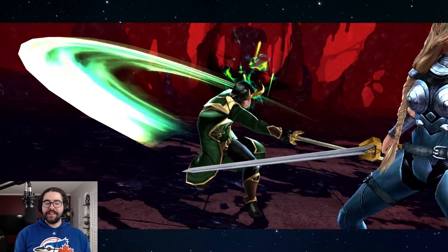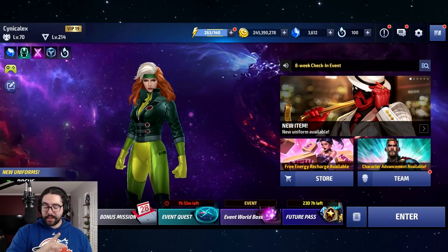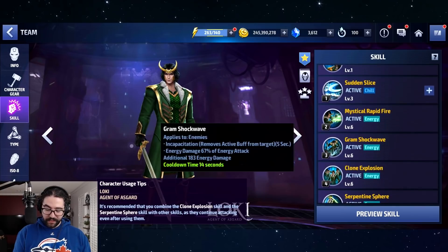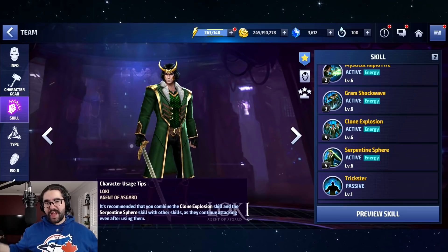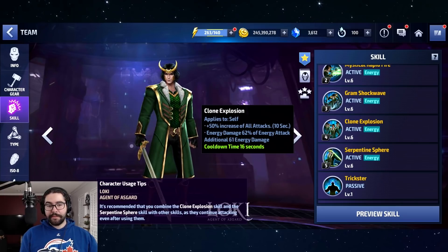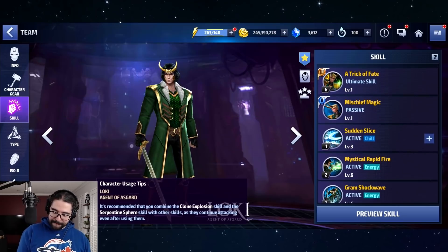Love seeing the sixth skill. It was a bit tense there at the end — we lost our proc and all of our damage. I was also having a hard time canceling skills. That's probably one frustrating thing with Loki: if he gets himself too far away with his fourth skill, it can ruin your flow — similar to what they ended up patching on Scarlet Witch's ultimate, where she jumps too far back and you can't cancel into skills. So you have to use Gram Shockwave and Serpentine pretty aggressively because they move you forward.